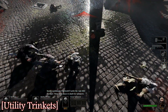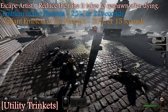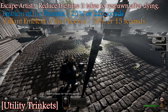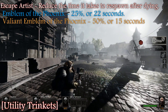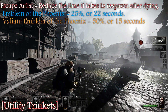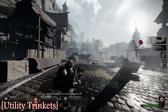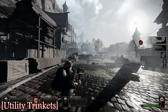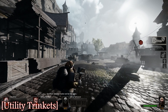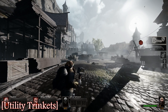There is a trinket that reduces the respawn time from 30 seconds, which is only good in Last Stand. Because you can afford to wait in any other map — between specific challenges in most maps, 30 seconds is not that long to wait. In Last Stand, however, it can be the difference between victory and defeat.